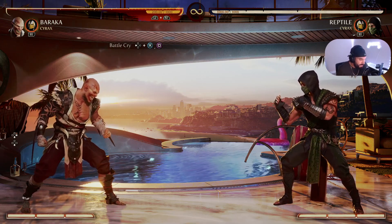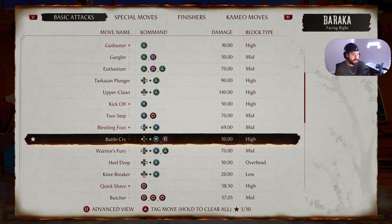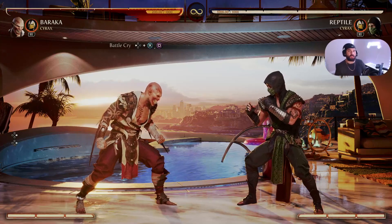This is a more beginner-friendly combo. Go down and lock on to Battle Cry — hit triangle to tag that move. Battle Cry is Back X Square on PS5 or Back 3-1 on PC and Xbox. We're going to do Battle Cry twice.